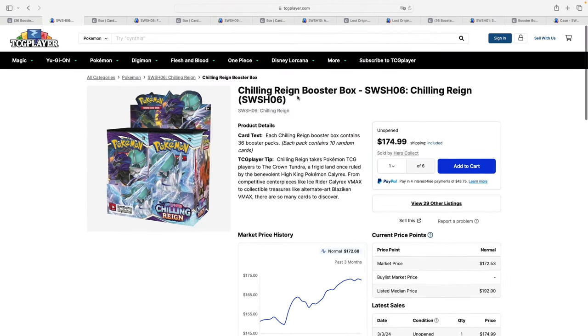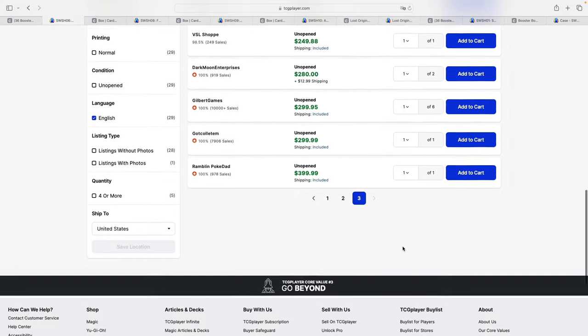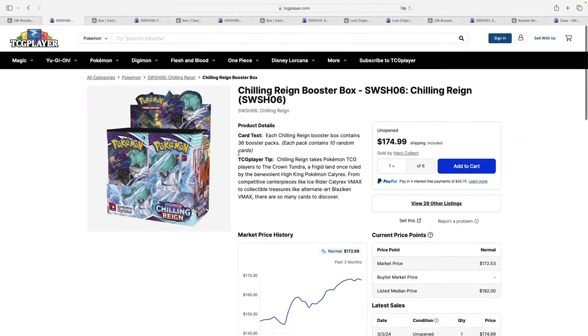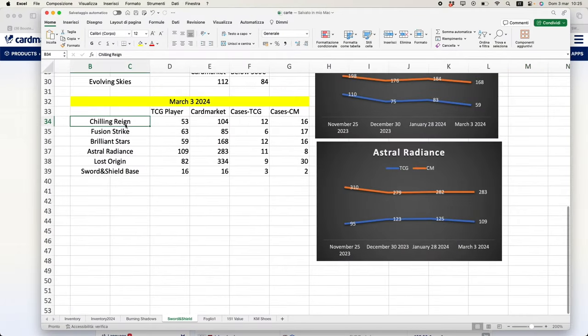Looking at Chilling Reign on TCG Player, it is selling at $475. You can see it's selling on a daily basis, and scrolling to the last page you see some crazy prices — which maybe a few years down the line could be possible — and same goes for Card Market, where the lowest listings show prices are obviously much more expensive. In terms of availability, Chilling Reign has 53 booster boxes on TCG Player and 104 on Card Market.